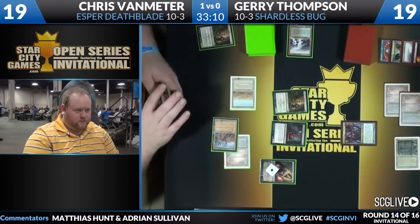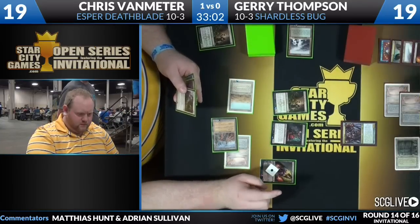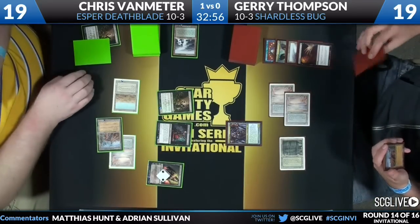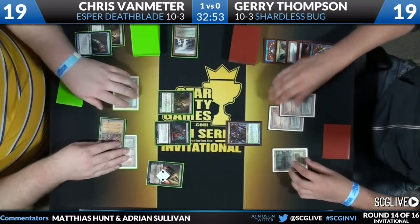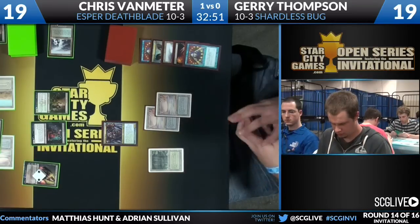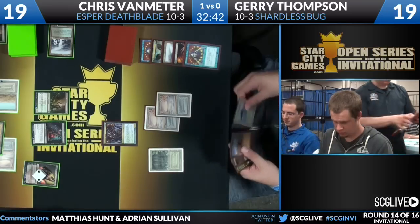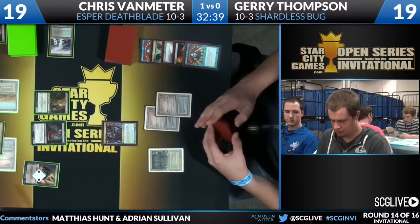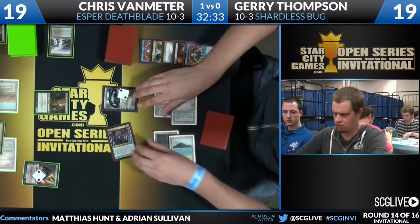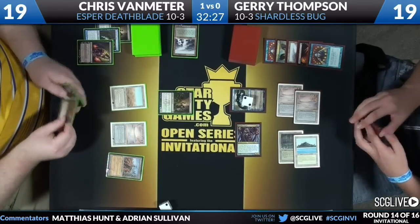Shardless Agent is the card which gives Shardless Bug its name — a card from the Commander set, a 2/2 with Cascade, most notable for its mana cost and colors. Looking at Chris's hand: Swords to Plowshares, Lingering Souls, Snapcaster Mage, another Deathrite Shaman — a lot of creatures, which is pretty good for Van Meter. He has a lot of threats that hit twice: Lingering Souls and Snapcaster Mage. It's going to be on Jerry's deck — the deck with probably more card advantage — to answer all of them.